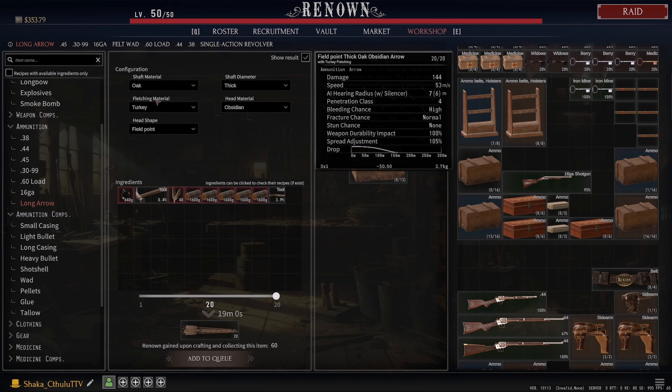Now if we're talking about arrows, it depends on your playstyle. You're going to get a little bit further with cedar versus oak, however I do like oak for a slightly different reason — the penetration class. Then there's turkey versus goose: as you can see there's going to be a bit of a difference in spread adjustment, so maybe goose is the play, but turkey is definitely going to give you more damage.